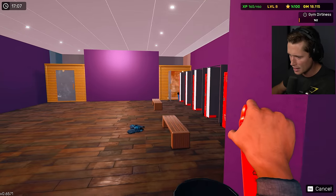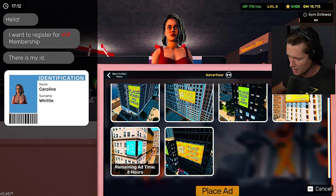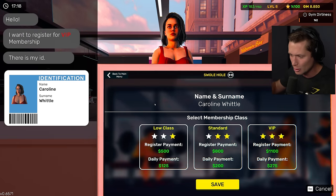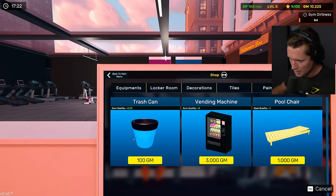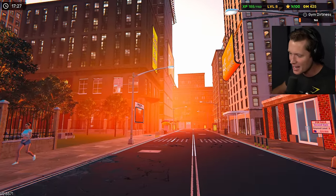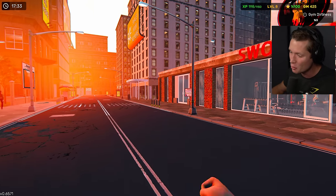Things are looking pretty good — we're making our way. We're level eight, we've got eighteen thousand dollars. Let's throw the sick roof on there — ten thousand dollars for a glass roof, why not? Look up at the sky, reach for the stars. We're gonna have some really motivational sayings on our walls. The glass front I feel like would be huge — that's also ten thousand dollars, which we can get right now. Let's go, baby! Things have completely changed — look at this sunset coming in. The Swole Hole never looked better.